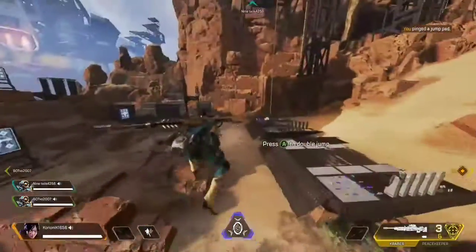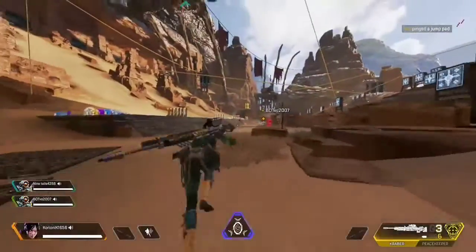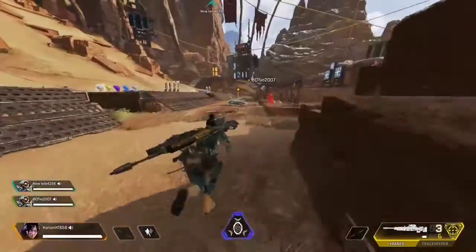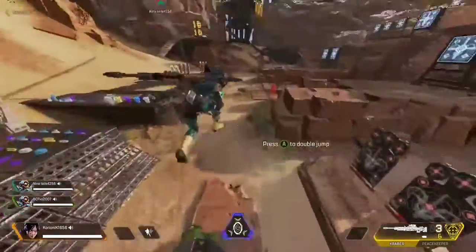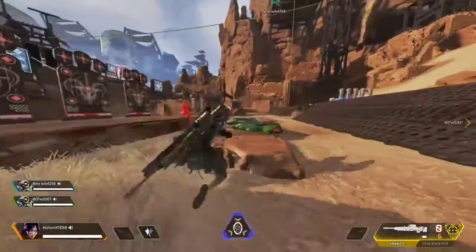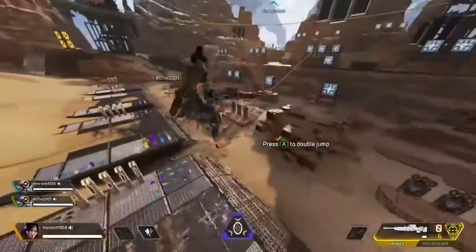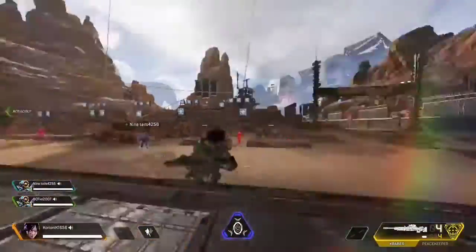Go into third person. If you don't already know the glitch you can look it up, but yeah it's pretty simple. You crouch down and walk into the jump pad in third person, and then it looks like you're supersonic running and you also get like a 10% speed boost. I tried doing some trick shots with it but as you can see I miserably failed.